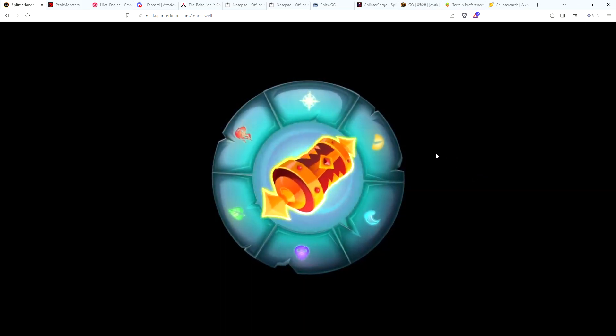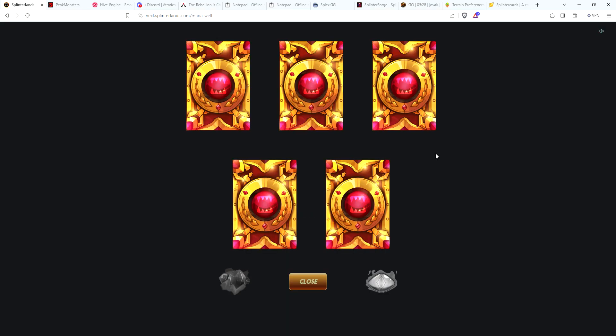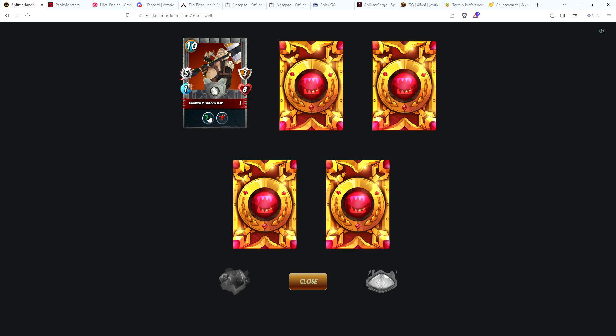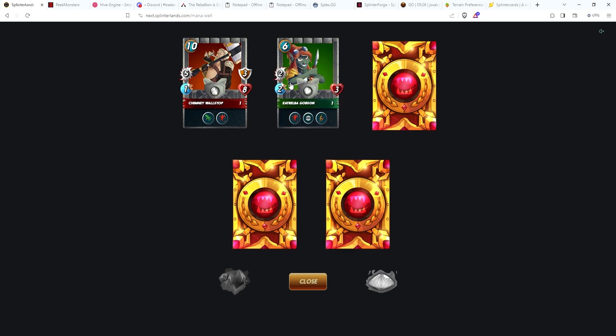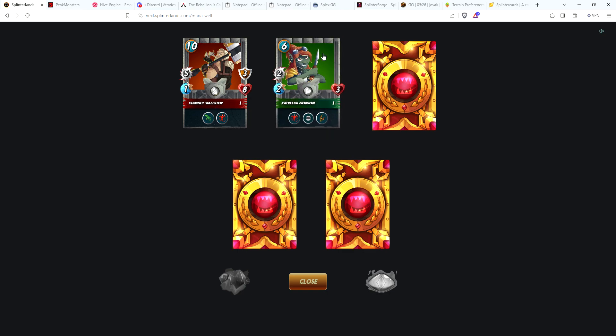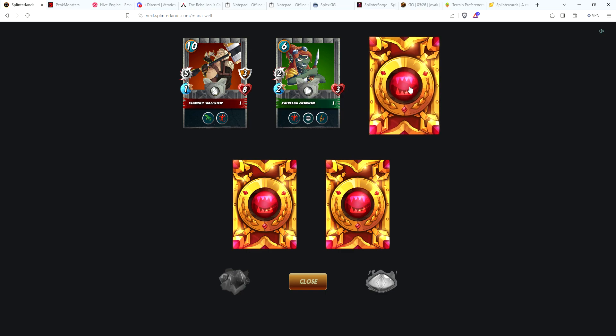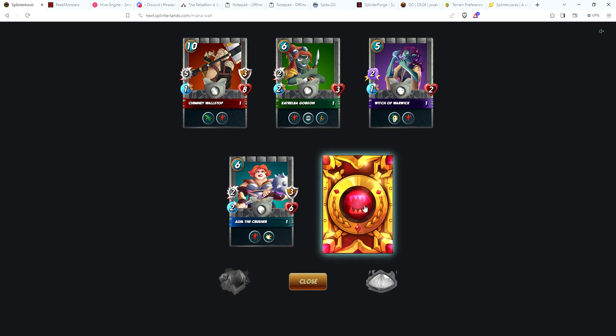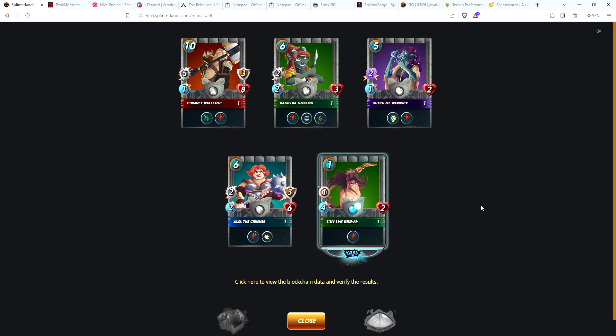Always hoping for those epics and legendaries. Okay, let's start at the beginning. We got Chimney Wallstop — love that card, use that all the time. Catrella — outside of Captain Katie, probably my favorite card, I use this in ranked a lot. Witch of Warwick. Alva the Crusher. And looks like just a standard pack Cutter Breeze.